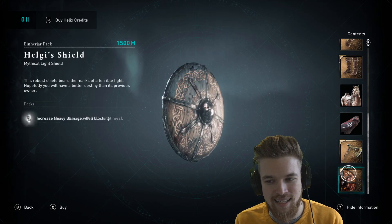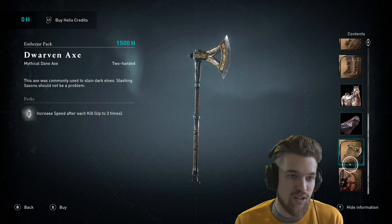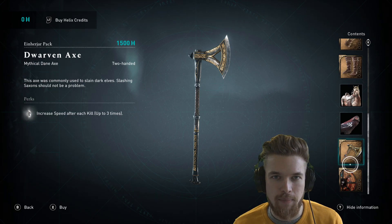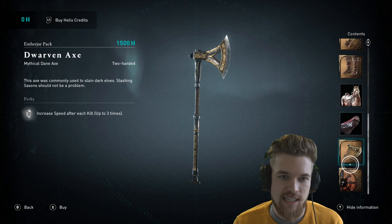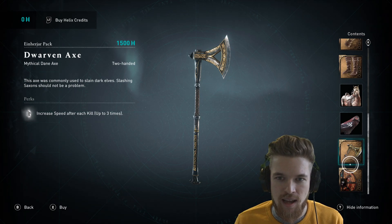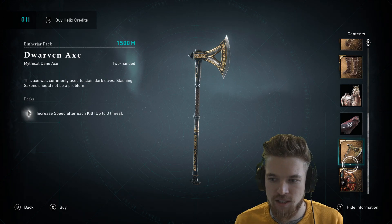It's a two-handed axe and a shield, so unless you have the ability that lets you equip a two-handed weapon in one hand, it's a bit of an odd pairing. The two-handed dwarven axe increases speed after each kill up to three times. After you stack those three kills, especially in big battles, you're going to be doing ridiculous damage per second with this weapon. It makes it the highest DPS two-handed weapon in the game right now, so I would literally just get the axe and then increase attack damage further with runes.